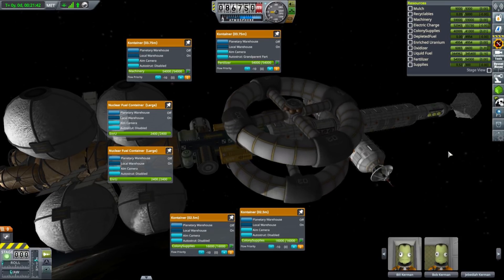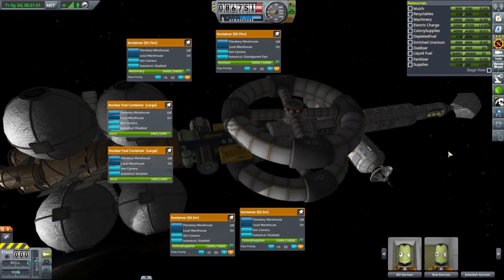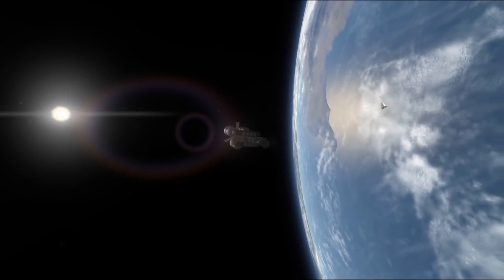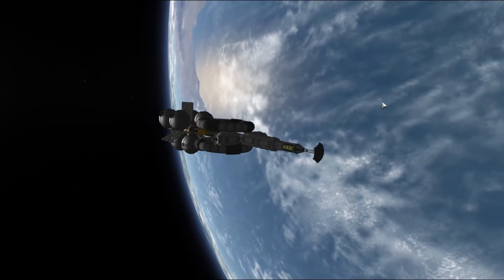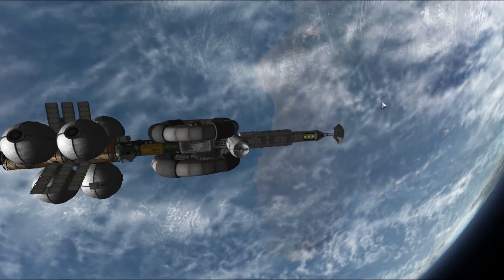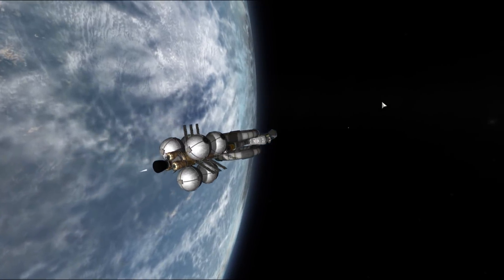On top of that we have 32,000 units of colony supplies consumed at 3 units per hour. Electricity is provided by one 2.5-meter nuclear reactor that consumes 0.13 units of enriched uranium per hour. Assuming full capacity operation, we need 4,680 units of fuel to keep it fed for 100 years — surely an overkill, but you don't want to run out of power out there. Our ship should have about 9,000 meters per second of delta V.